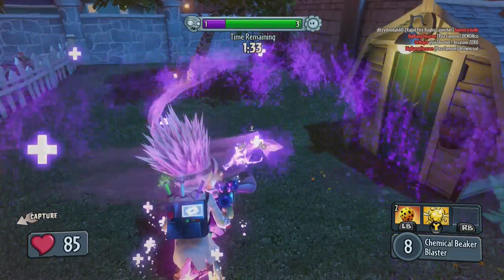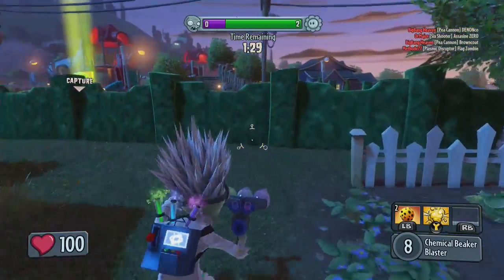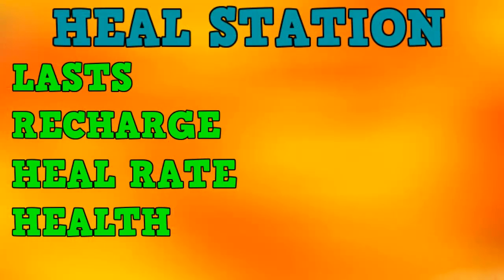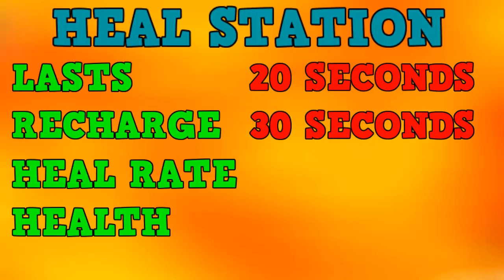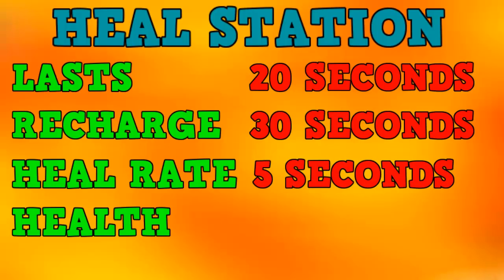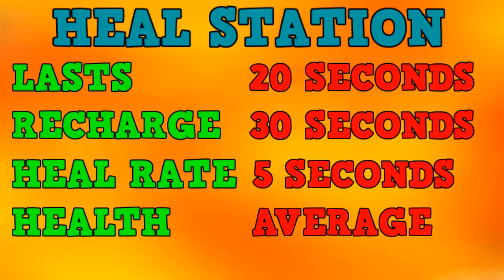It is hard to judge how much health each healing station has, but I'm going to say it is in the middle of the cheetah heal station and the armoured heal station. So a quick summary about the normal heal station: it lasts on the ground for 20 seconds, it takes 30 seconds for the ability to replenish, it takes 5 seconds to replenish a zombie by 50 health, and it has an average amount of health before it will be destroyed.